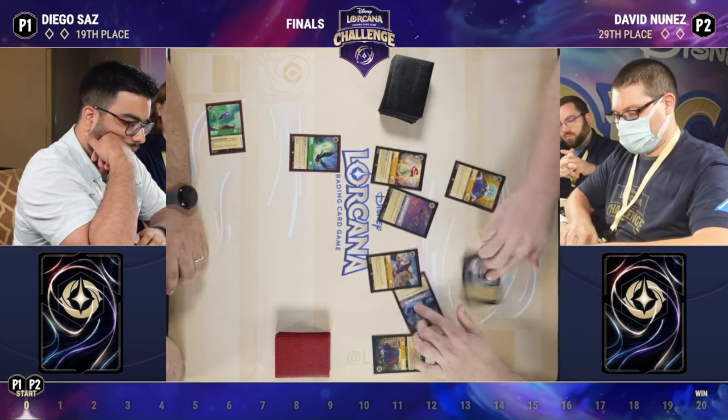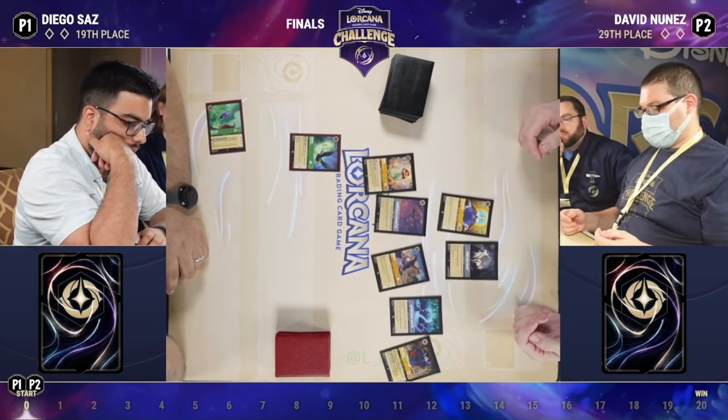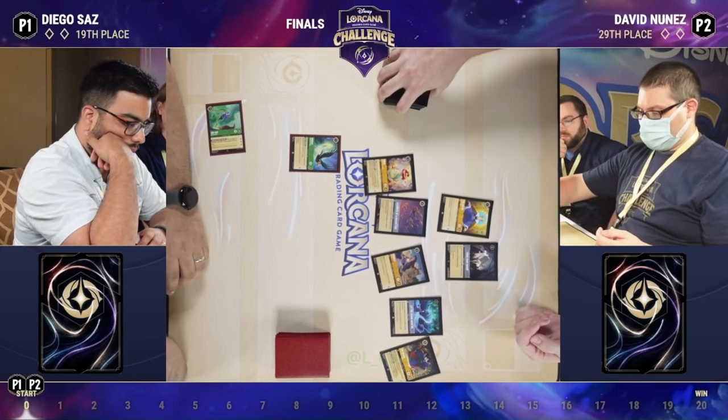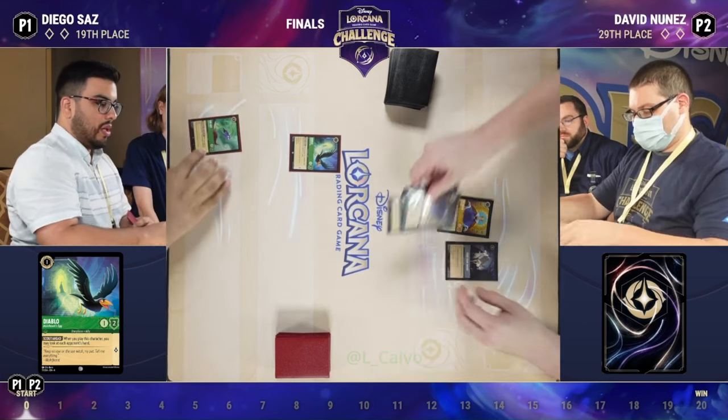If you want to know what the opening hand looks like, we're going to get a good shot at it. David showing off all the goodies here. Fun note on Kriki going into the inkwell — one of the things that these Emerald-Amber decks often struggle with is closing the game. There are not a ton of high-lore characters in this deck.